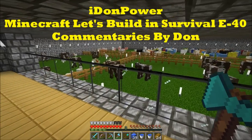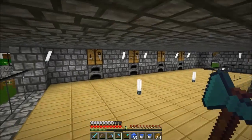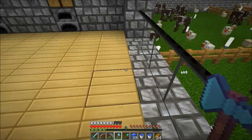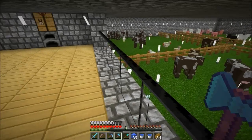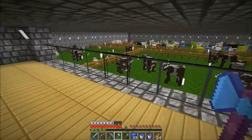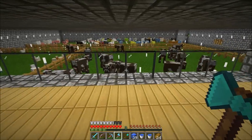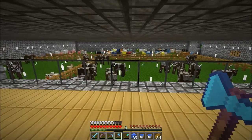Hello guys and welcome again to Let's Build in Survival. I just removed all the stuff from that space as you can see it's empty, and I was thinking to go down a level with that beautiful fencing in here. I'll probably have a nice big glass door closed straight away to the cows, with probably an iron door — well, my iron door looks like a glass door.